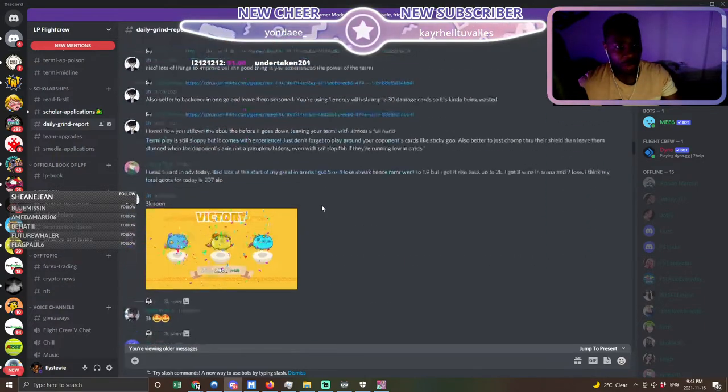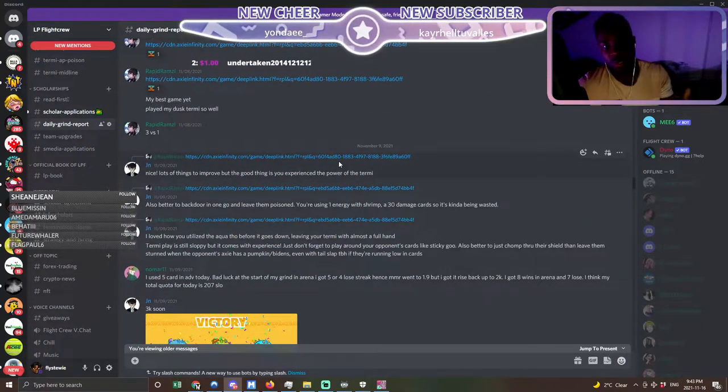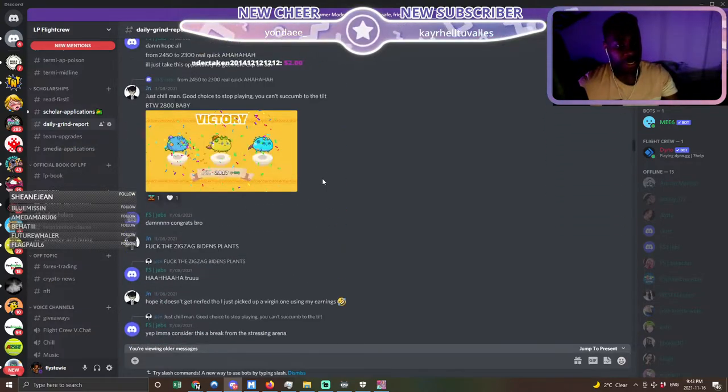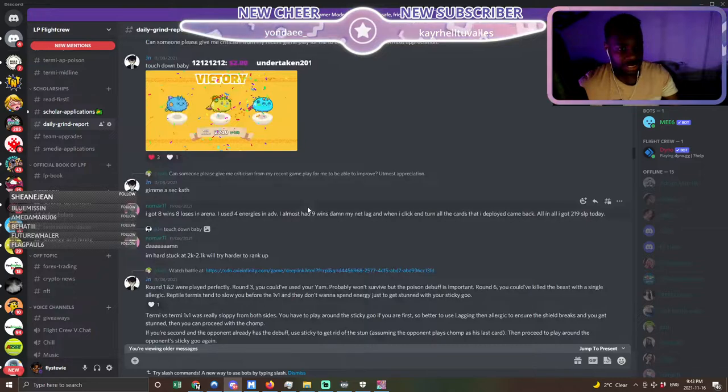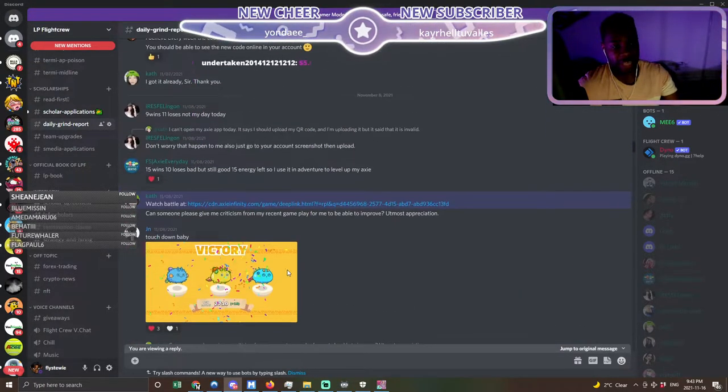We're going to go up through the Discord. This is where we have a lot of our great games and our scholars show off their games so we can see how they're doing. Today we're going to watch Cat's gameplay. Cat, of course, rocks out with a Double Dusk Terny build.